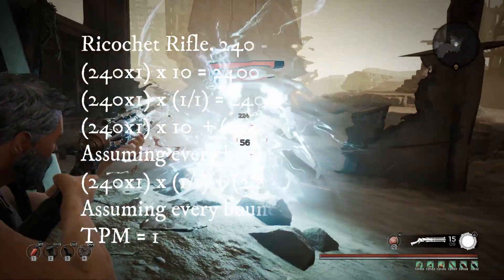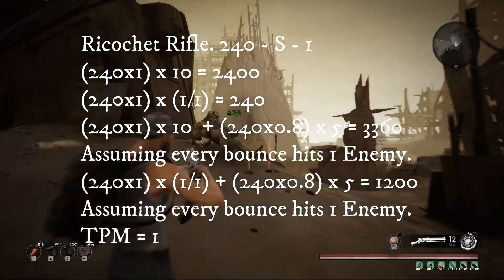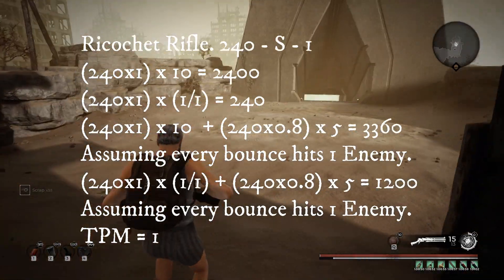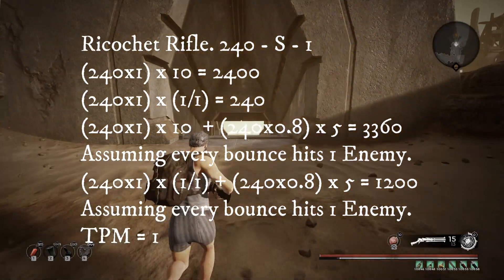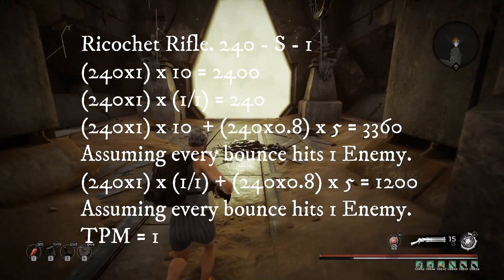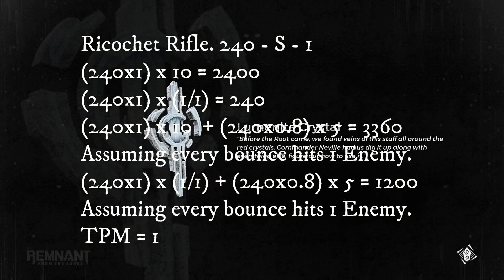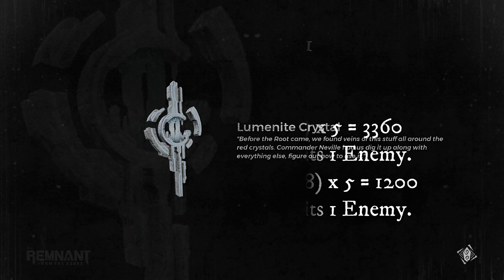Now for the headache: Ricochet Rifle. 240 damage, single shot, one round magazine. Over 10 seconds it's 2,400 and per magazine that's 240. But it bounces - so over 10 seconds it's actually 3,360, equating in the five bounces assuming every bounce hits an enemy. Per shot that's 1,200, again assuming every bounce hits. Time per magazine is 1 second.